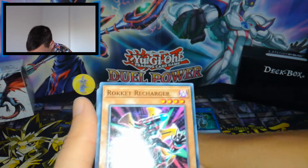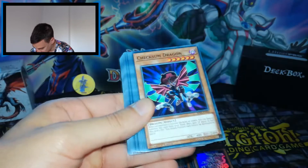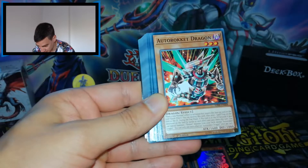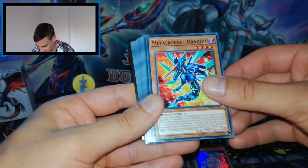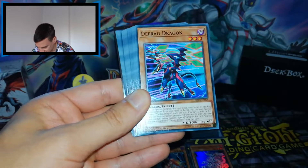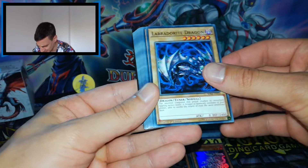Then we have Rocket Recharger, Explode Rocket Dragon, Check-Sum Dragon, and Rocket Dragon — I think I have those copies already. Magnet Rocket, Shell Rocket, Metal Rocket, Rocket Synchron — I also have this bad boy. Gateway Dragon, Defrag Dragon — I also have a lot of copies of this one from earlier sets.